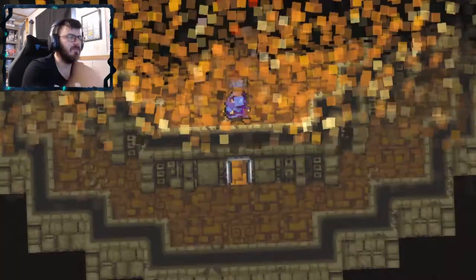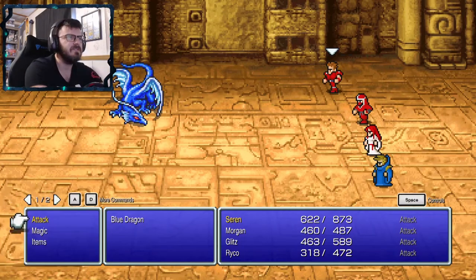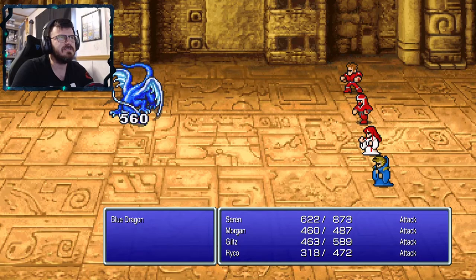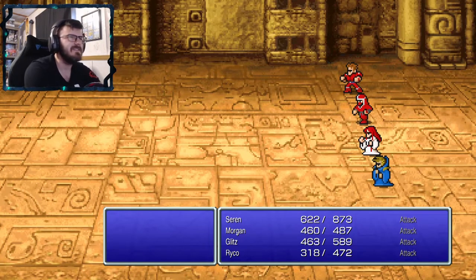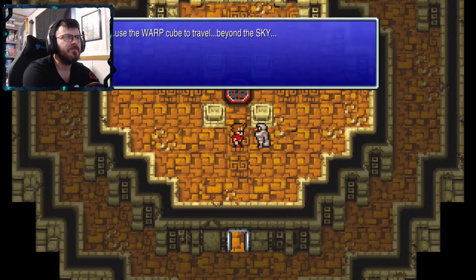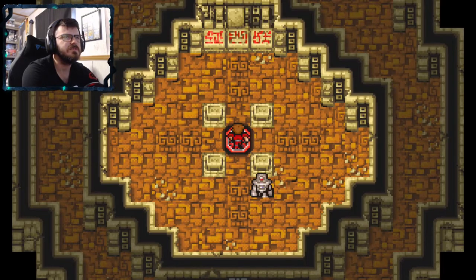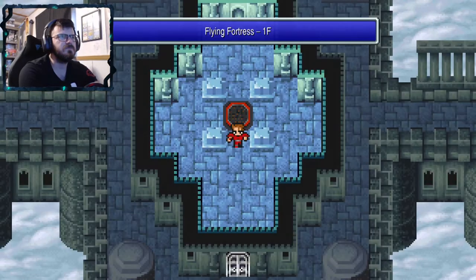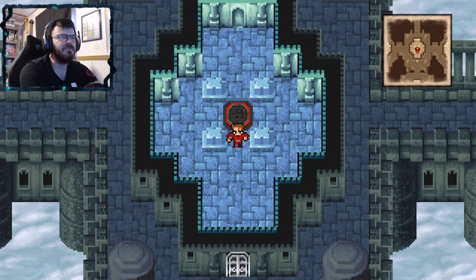Alright, boss fight. Are you any harder than all the other blue dragons I've fought? No. There's the warp cube to travel beyond the sky — it will take you to the Flying Fortress. Alright, so we're in the Flying Fortress.